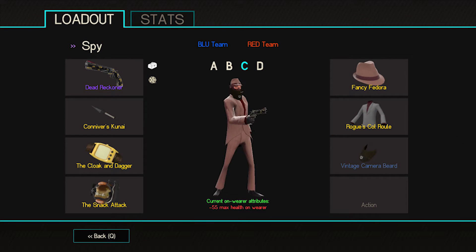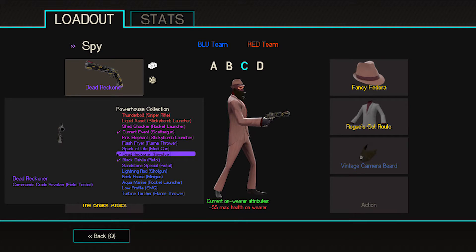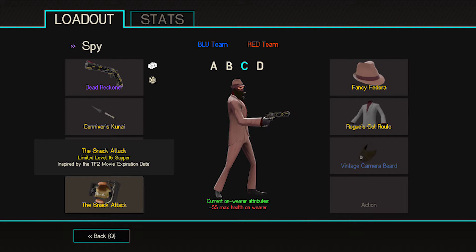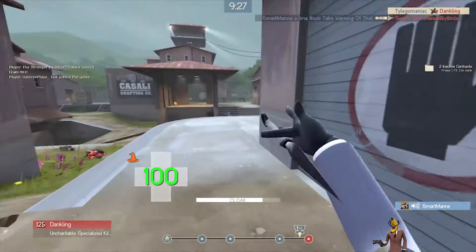What's going on guys, it's Lego Time Maniac here bringing you another TF2 loadout video. Today's loadout is the Vampire Spy — although he doesn't have any Halloween cosmetics, screw my life. We are using the default pistol, the Conniver's Kunai, the Cloak and Dagger, and the default sapper.